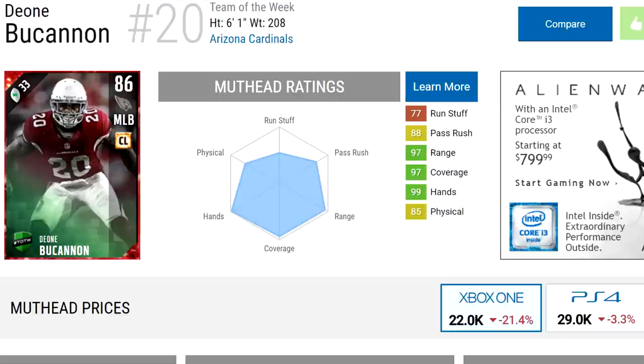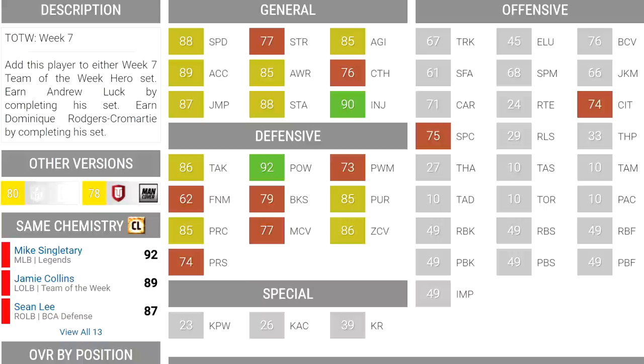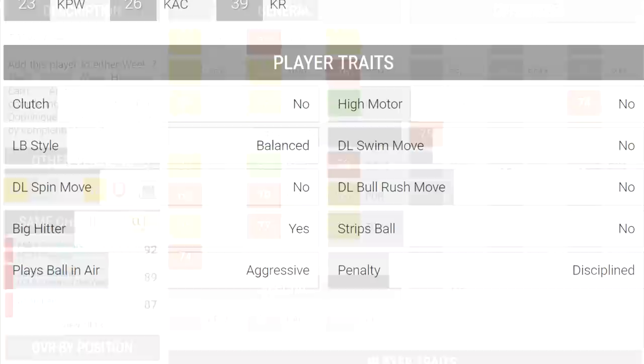He has 97 range, 97 coverage, 99 hands — pretty decent. And 92 hit power out on defense, which is very good. His 88 speed is the best at any middle linebacker in the game, and second in acceleration with 89. His hands are very good: 75 spec catch, 74 catching in traffic. You just want to note 79 block shed, which isn't the best in the world, but this card makes up for it in other areas.